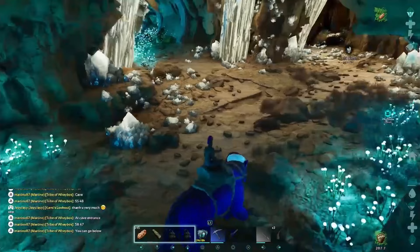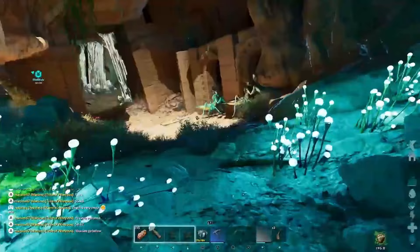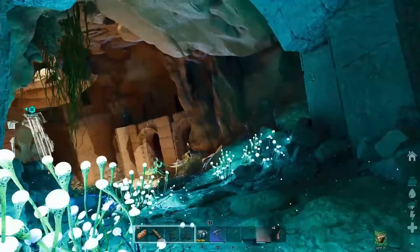We're going to make sure it doesn't aggro at us. I'm going to leave the mount over here. We're going to use the bug repellent — I already have some on from earlier so I still have some of the effect. Deathworm horn goes in the last slot. We get behind it, hit that deathworm horn — there we go. Now we just stay back. After about three or four minutes we feed another one, and basically that's how we tame it.